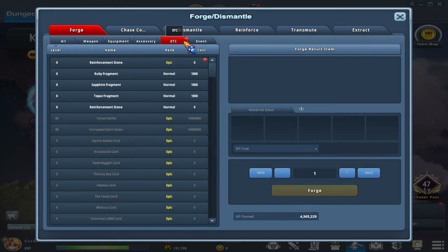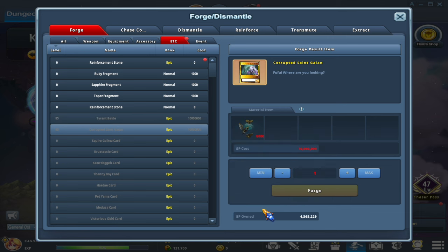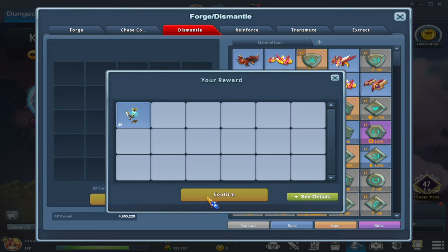Additionally, you can now craft Tyrant Belial and Corrupt Saint Gaian cards with any extra Earring Fragments, and you can dismantle any extra Dimension Guardian's accessories to get additional Fragments.